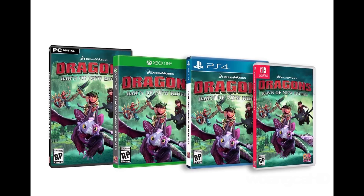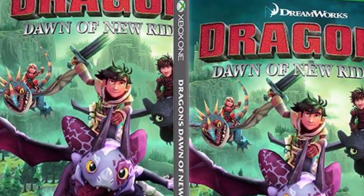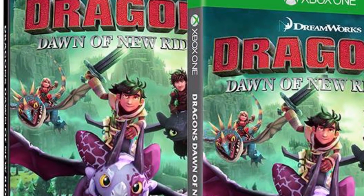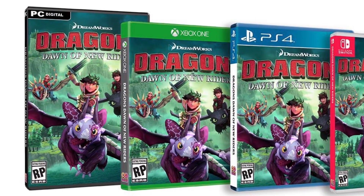We have a new game that's going to be coming out that was just announced not too long ago - Dragons: Dawn of New Riders, which is part of the How to Train Your Dragon series. Asteris is in the background as well as Hiccup. It's going to be available for the Xbox One, PC, PlayStation 4, as well as the Switch. I'm not sure if the Switch graphics are going to be bad or not - generally speaking it would be more cartoony. I haven't really looked that up, so let me know in the comment section below.